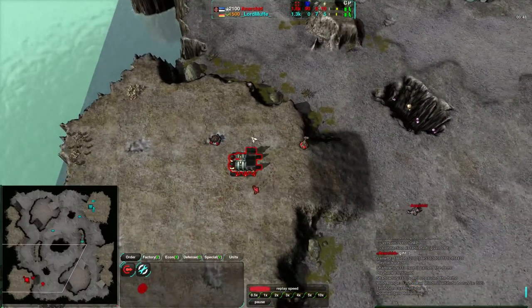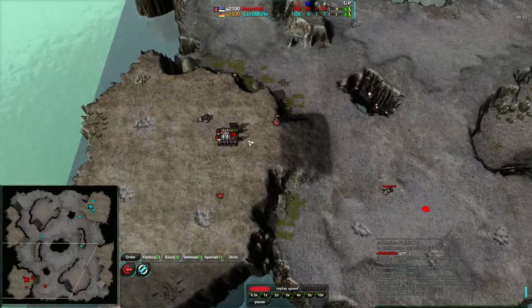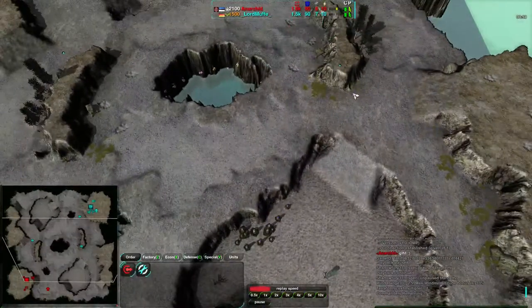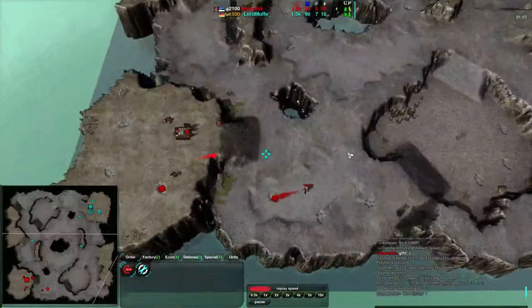Anarkid, on the other hand, is a very experienced player, and he's going for Cloakies, which is kind of standard. I'm a little bit surprised that Lord Muff is going for spiders. Because of the cliffs on this map, you do have a lot of opportunities to put spiders in ambush locations, but the cliffs are kind of few and far between.